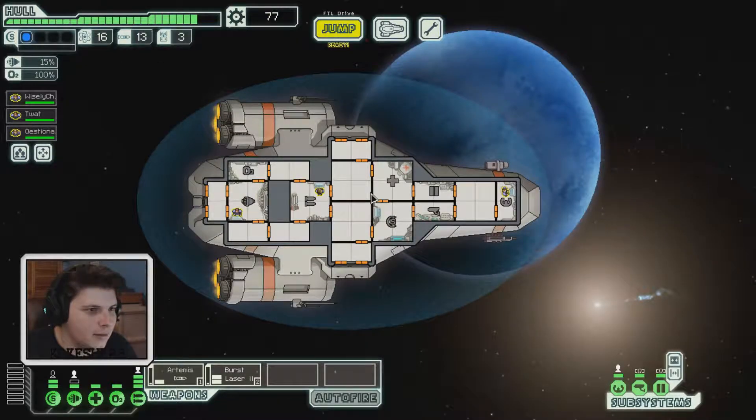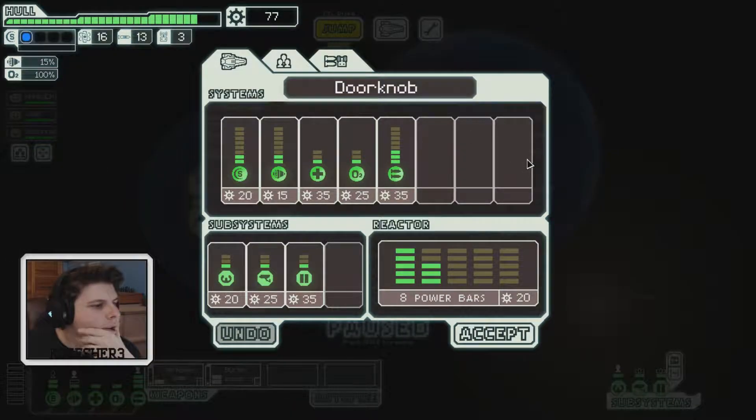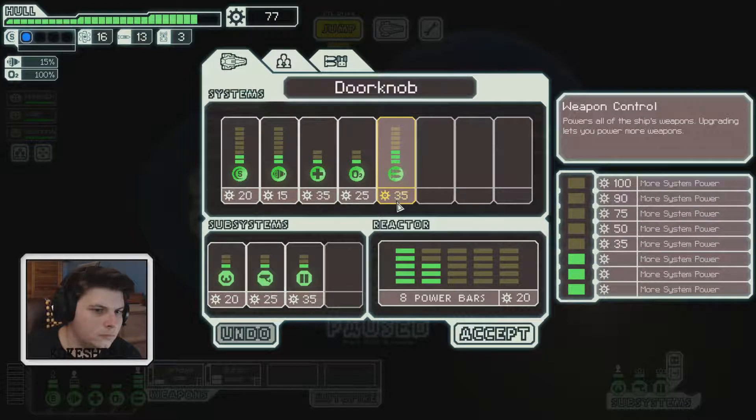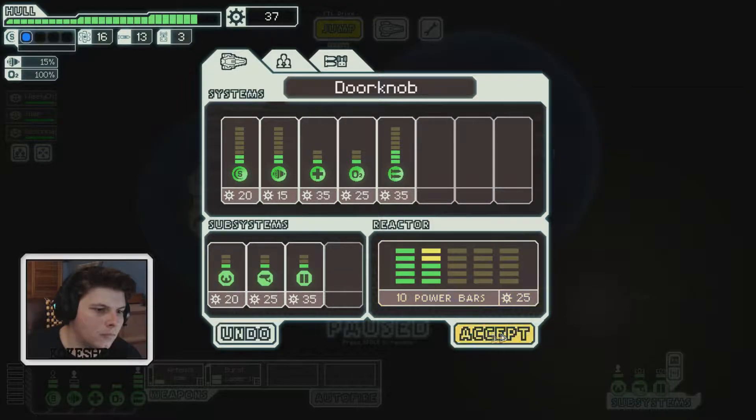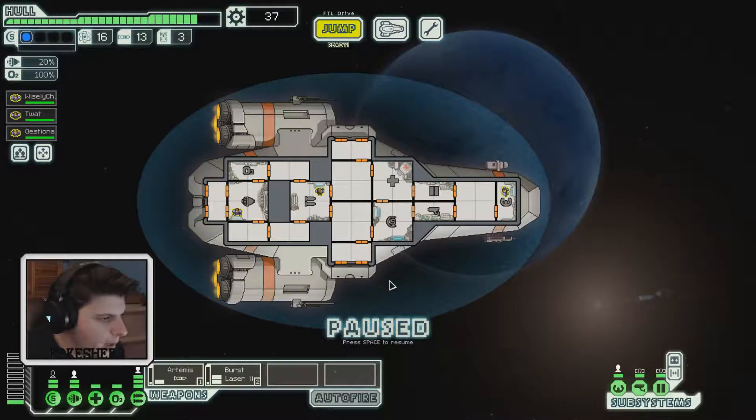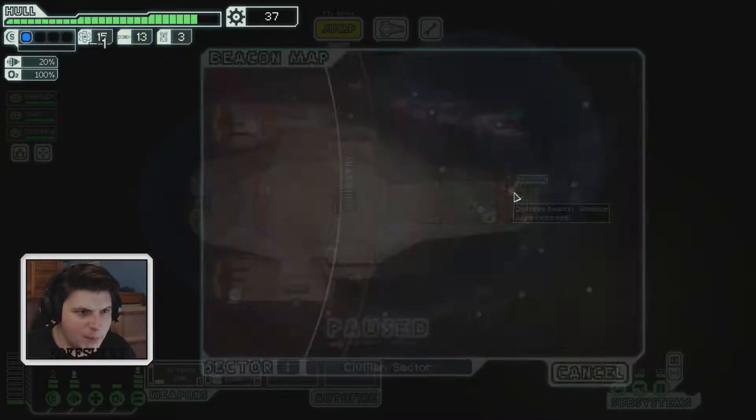More fuel too — fantastic! Let's pause for a second. It's good to hit as many nodes as possible because we get more scrap to upgrade better. Let's get more power. More power into our engine and we have one free power bar.